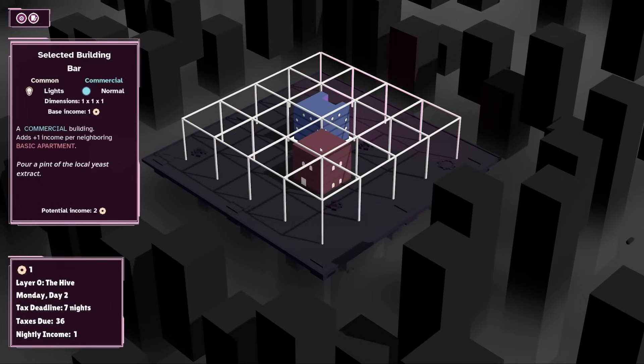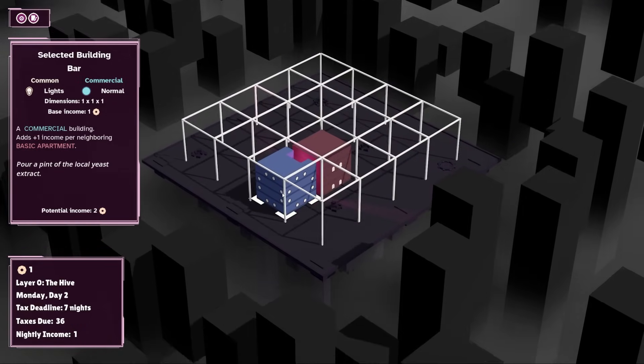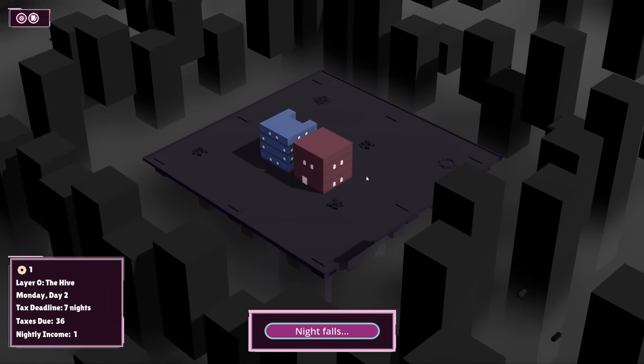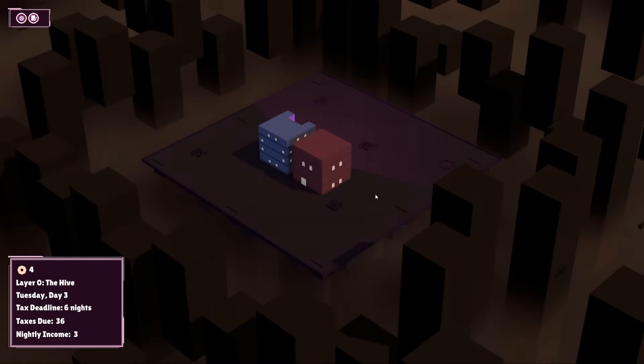We can have a little look around. I'm highlighting here — we can see the potential income. It looks like we can actually get the neighboring bonus by building right on top, which is definitely something I'm considering. Not necessarily something I want to do right now, but definitely want to keep our options open for that. 2 income, 1 income, total of 3 — happy days.